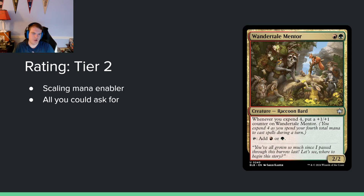Wonder Tale Mentor — green red for a 2/2. When you expend four, put a +1/+1 counter on it and add red or green. This is exactly what you want your mana dorks to do — accelerate you early and become large threats in the mid to late game. Expend four on turn two, play this; turn three untap, spend four mana on your four-drop, and this is a 3/3 while you have a four-drop in play. The next turn you could be attacking with a 4/4, and with the offspring mechanic it's really feasible to have enough things to spend four mana on.